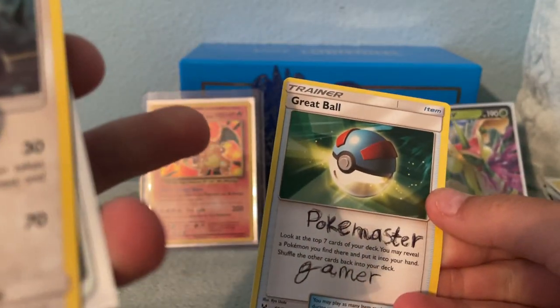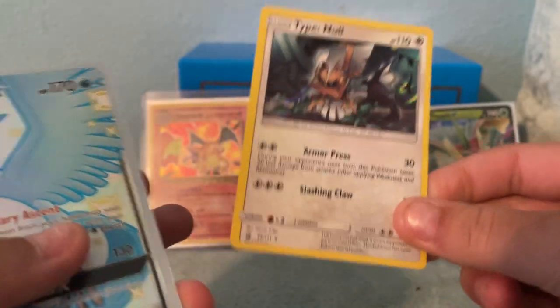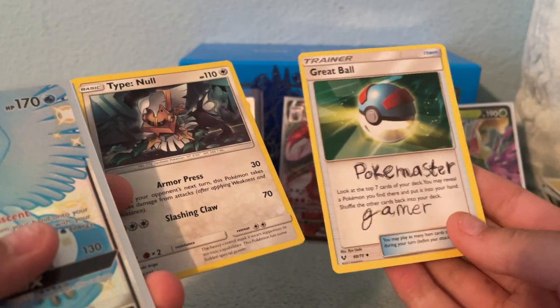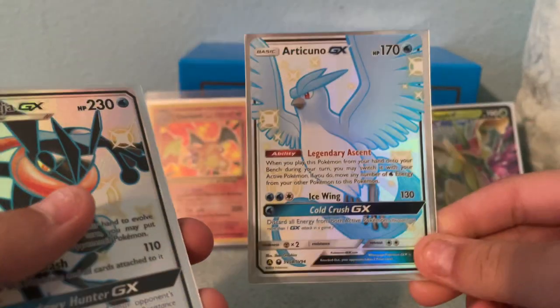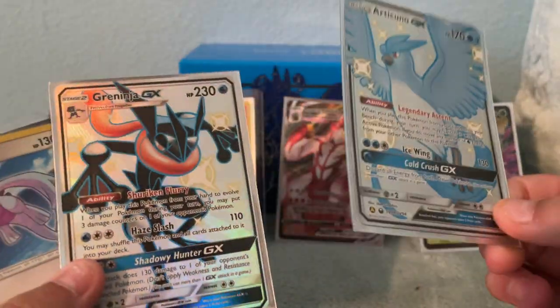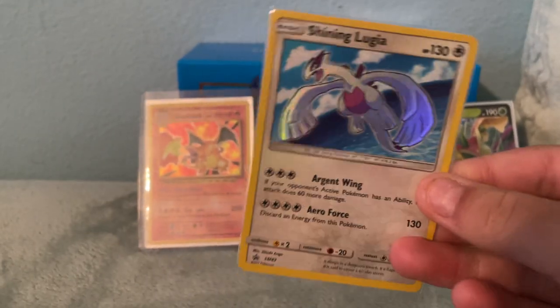Pokemaster Gamer, if you're watching this — what's up, my dude? I still have your card. Type Null holographic, Articuno Shiny — I know these are worth a ton. Greninja Shiny — these are in prime condition. Shining Lugia — this is about a $100 card, even though it's a promo.